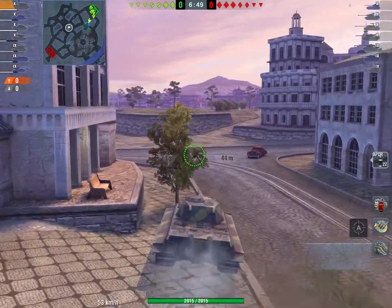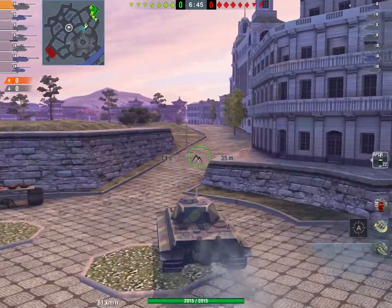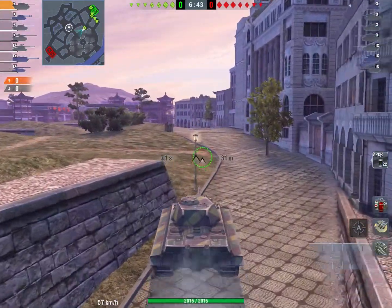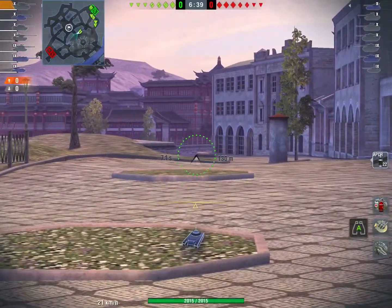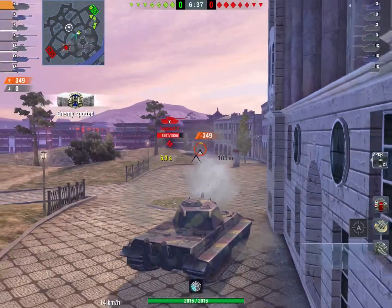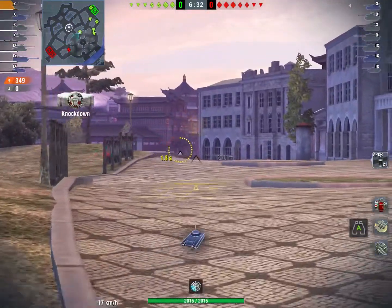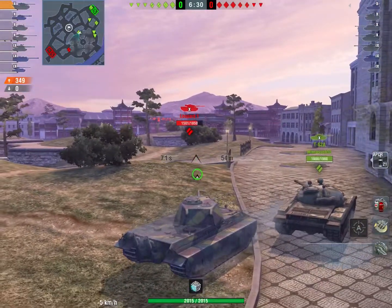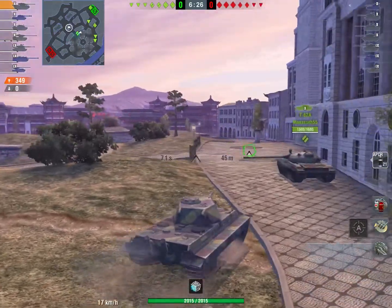The first game will be on Dynasty Pearl and right now I'm just going up to the typical med spot. I just told my whole team to go left. Right at this little crack is an awesome place to get the first shots off. I end up getting a shot into a Leopard — actually a pretty lucky shot because I zoomed out before I took the shot.